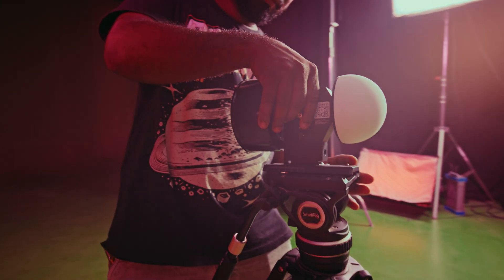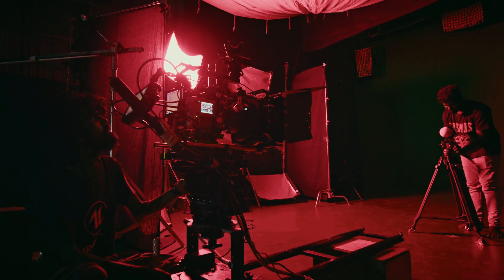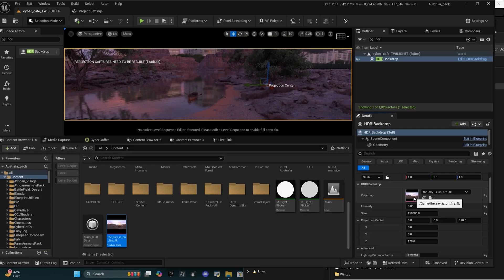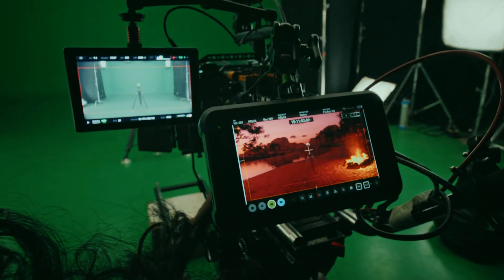That's where CyberGaffer changes everything. It doesn't just light — it understands light. It reads your 3D world, your canyons, oceans, forests, and simulates how the environment would naturally light your subject. Think of it like a live HDRI system, but smarter. It dynamically mixes hues and reflections from the virtual scene, just like real-world physics would.